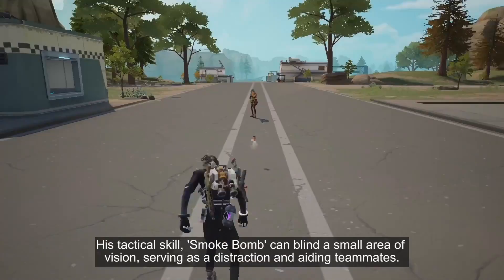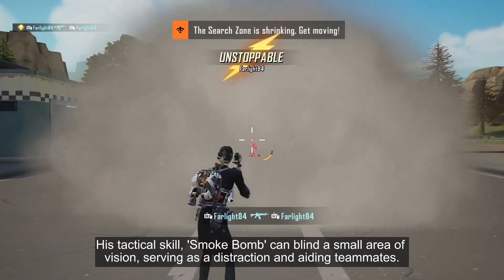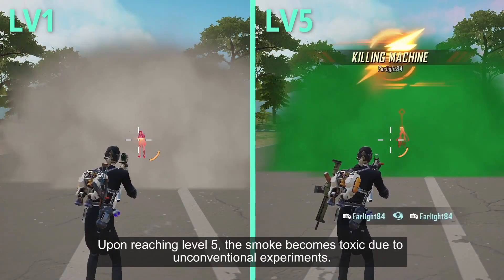His tactical skill, Smoke Bomb, can blind a small area of vision, serving as a distraction and aiding teammates. Upon reaching level 5, the smoke becomes toxic due to unconventional experiments.